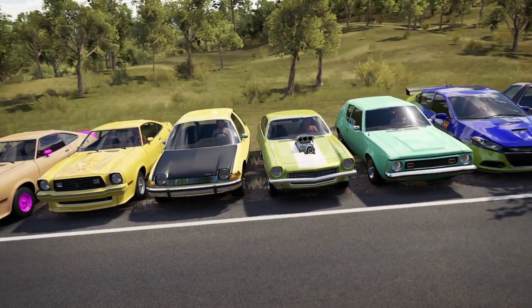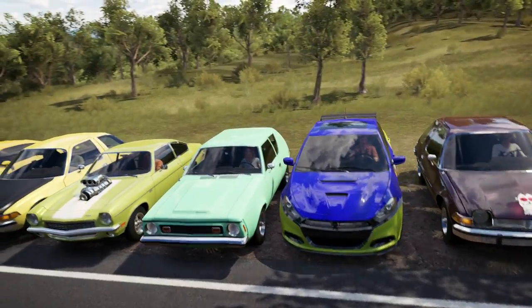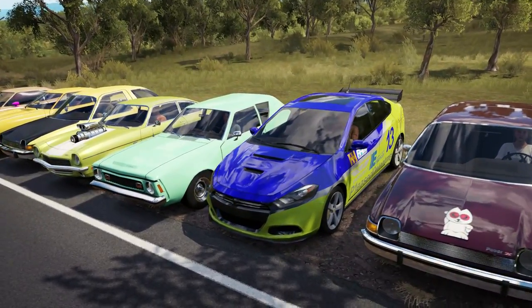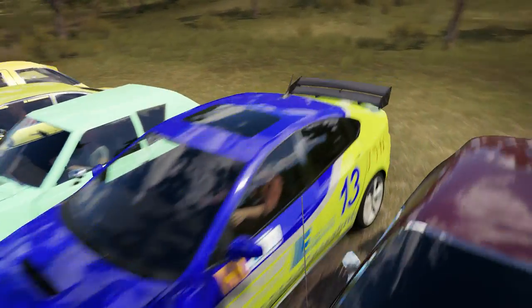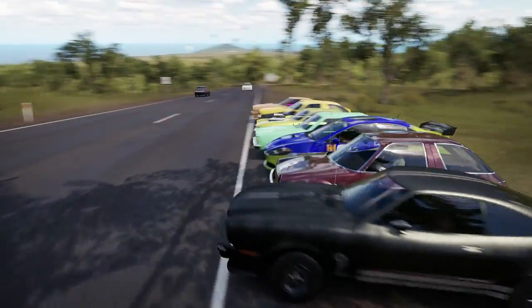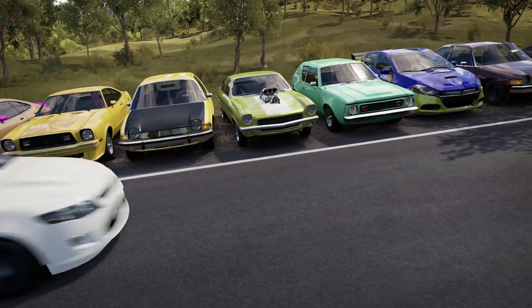In the latest Horizon 3 DLC pack, the AMC Gremlin was brought in, the new Dodge Dart — quite frankly, it bespeaks the old Dart, terrible, terrible thing. We've had the Pacer for a little while, we've got the King Cobra, and it seemed like a good idea to race all of these cars together.